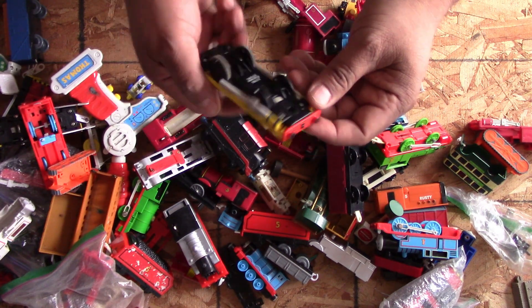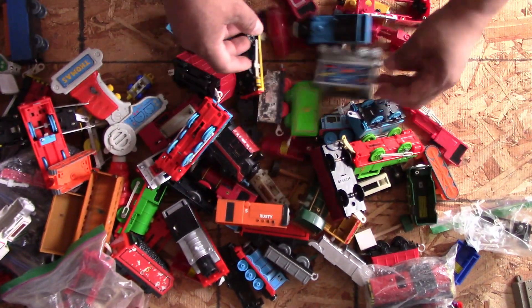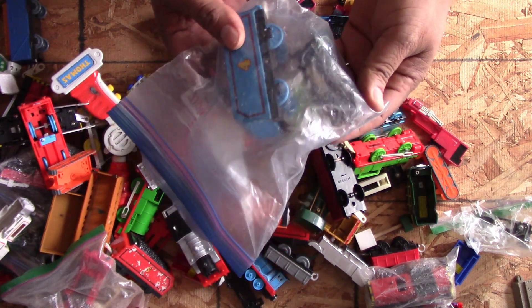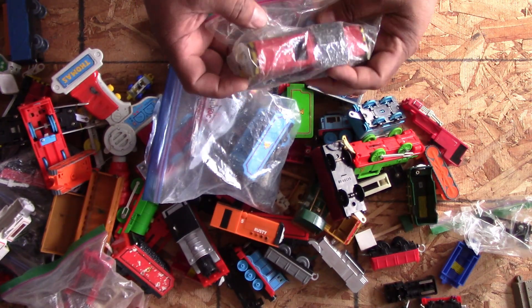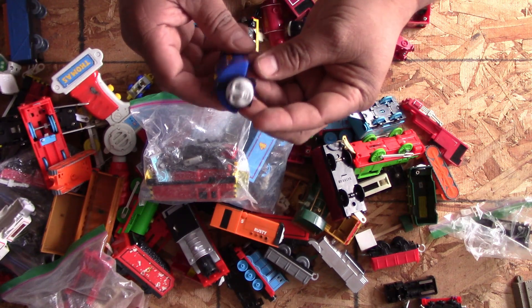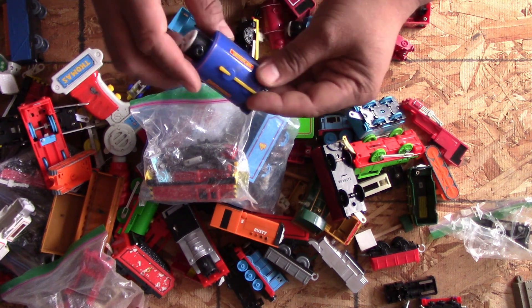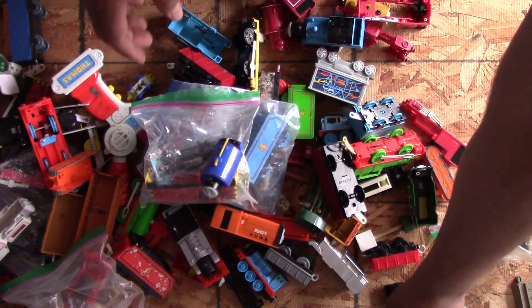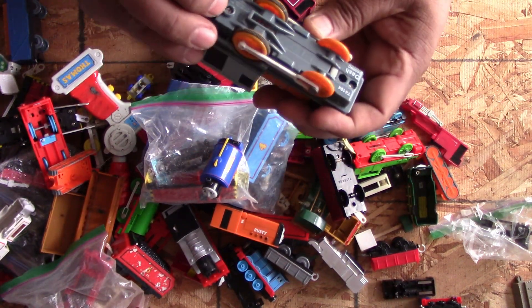Reneas in yellow. And the last one — talking Gordon, it's just missing the front. Another talking Salty. Look at this Sir Handel — I think I found some others in boxes with the bottom part. And the last one — we have Dash.